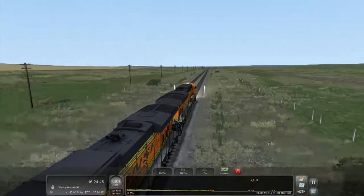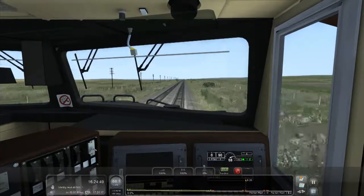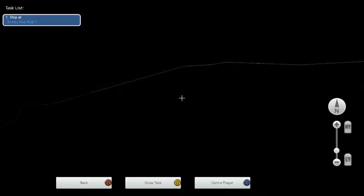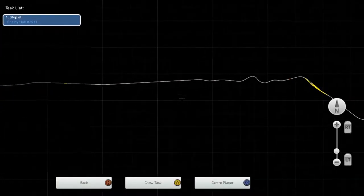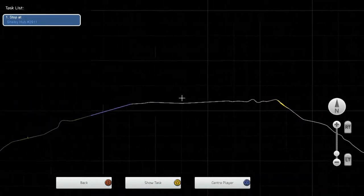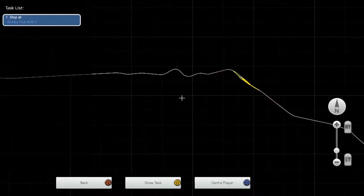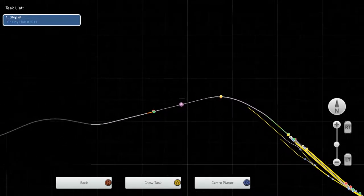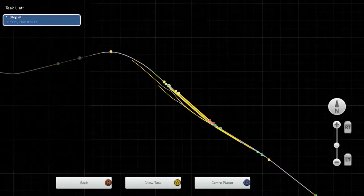We still haven't hit 79 miles an hour and I do want to hit it at some point. We're going to have to slow down massively for Cutbank. After this straight section there are a few curves, then we go over a very lovely bridge into Cutbank. I've got to get an outside view over that bridge — it's gorgeous.